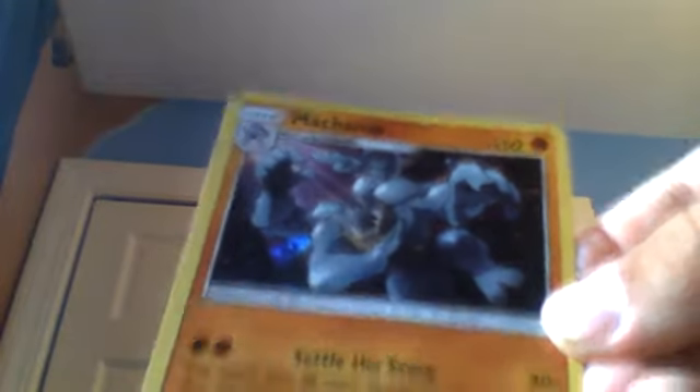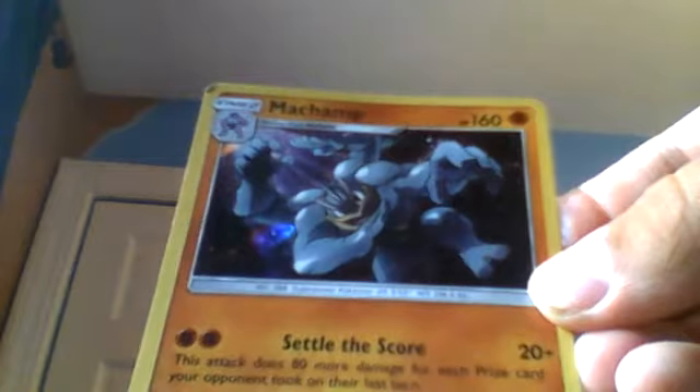The next one is the most recent Pokémon I got and it's actually strong. It's a 160-health Machamp. First we have Settle the Score: 20 plus damage — this attack does 80 more damage for each prize card your opponent took on their last turn. And Submission: 150 damage, but this Pokémon does 30 damage to itself. That's an awesome Pokémon — it evolves from Machoke. That's one of the awesomest Pokémon I have that isn't an EX.